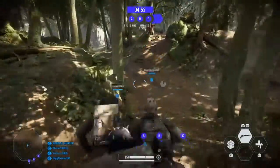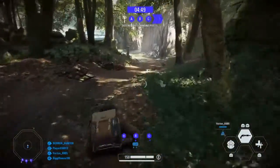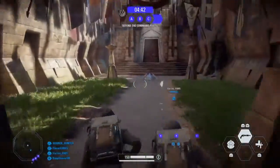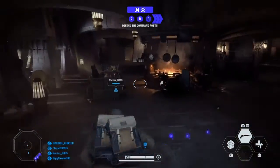So first of all, you need to go to the castle and go up to the second story, up the stairs, and you should be going to the first door on the left side, or just around the stairs, of course.